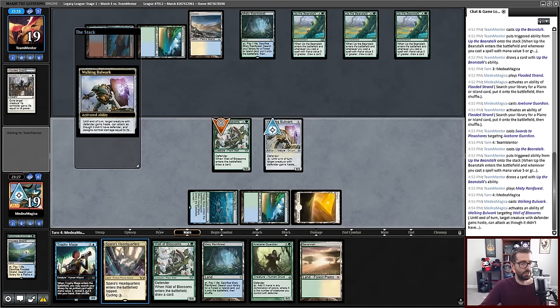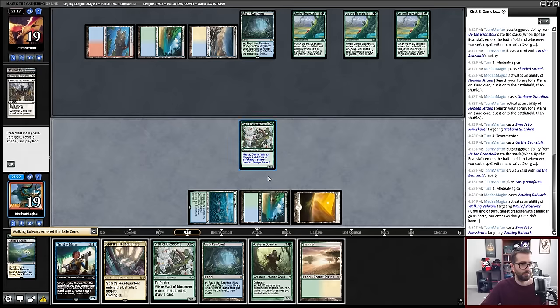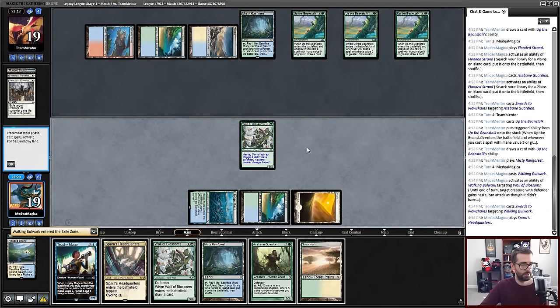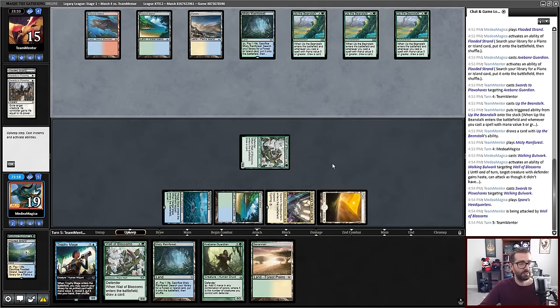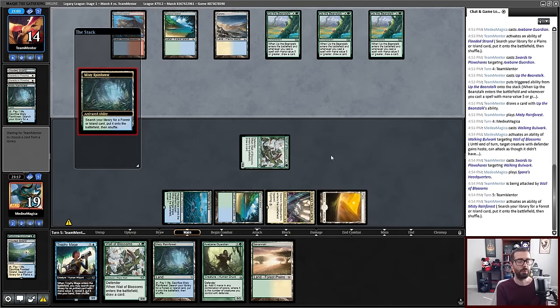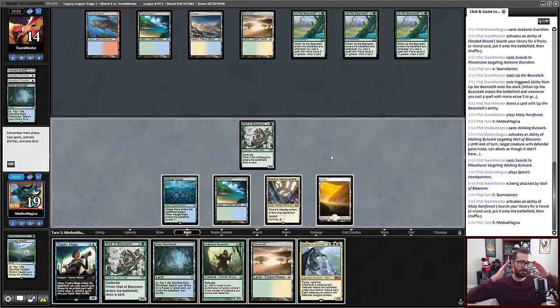Wall of Blossoms, you're hasty. No! The Wall gets countered, but I do get my attack off. You're down for life, opponent — you've only got 15 more. Never mind the fact that a whole bunch of cards in your deck now triple cantrip. My opponent has tapped an untapped mana — I think they have a Murktide Regent in hand. So we'll cantrip.